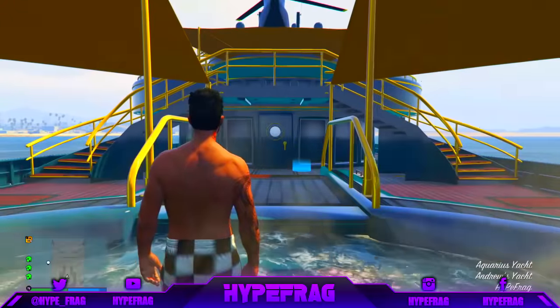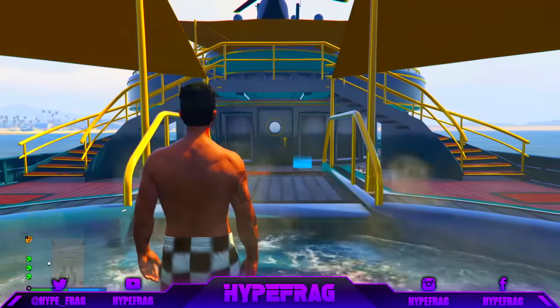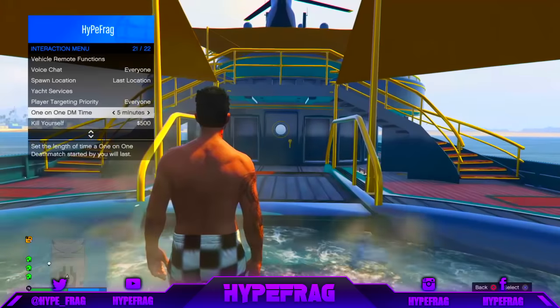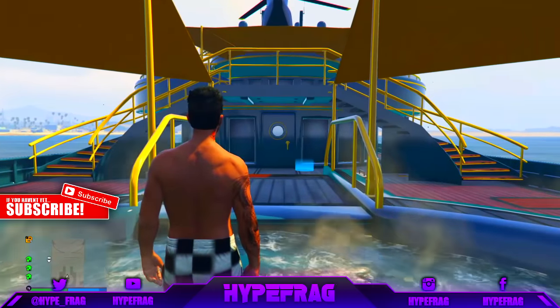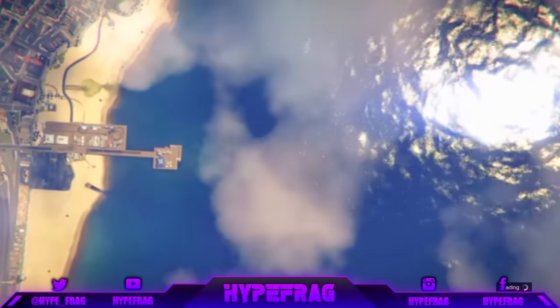After that, back out of that section and go over to body armor. You don't want to put any body armor on — just do the same spamming where it says auto show body armor. After that, find a new session.